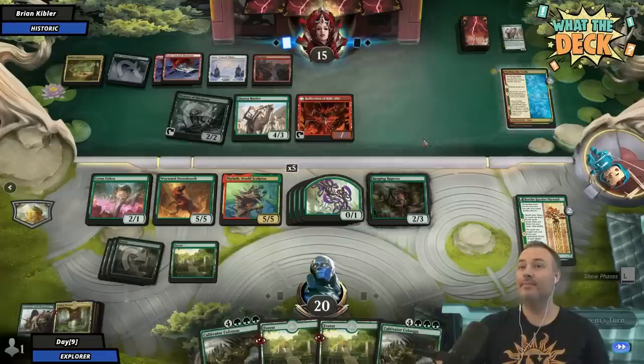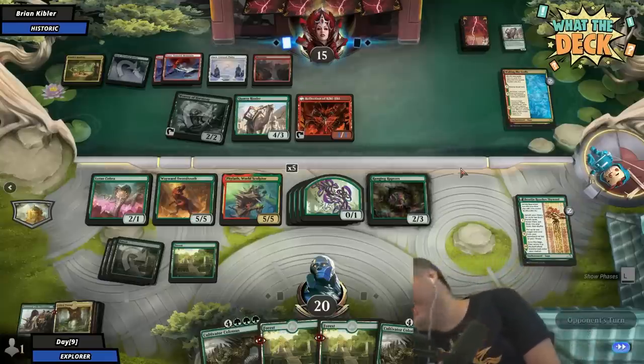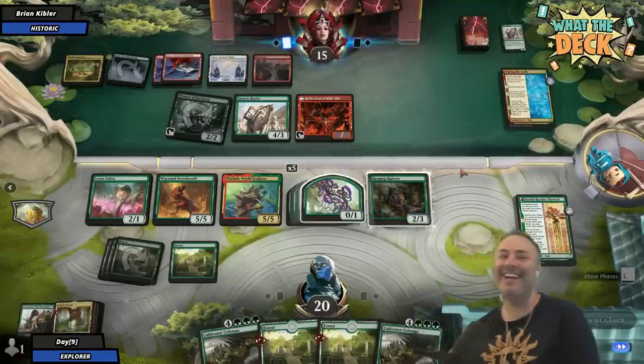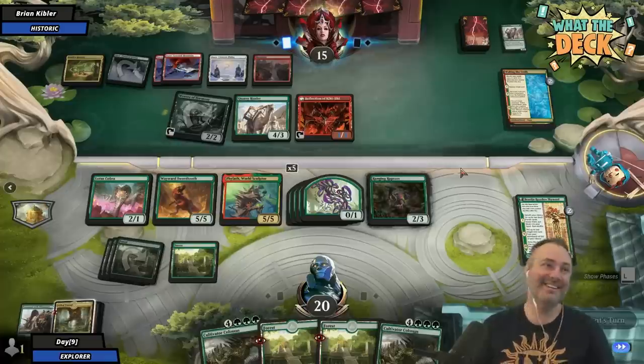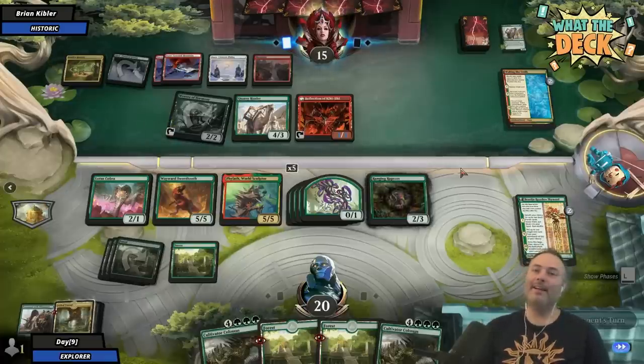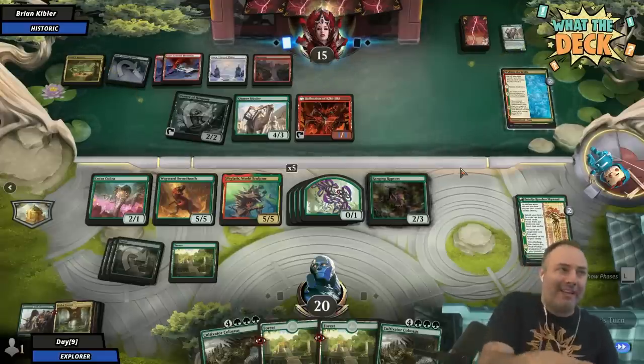Wait — do I not get to choose a new target for it? Oh, that was the only one in your graveyard, never mind. I screwed up. I thought the Fable Passage was the top of your graveyard, not the top of your library. I like the idea of copying it twice — like, I'm gonna put it on the battlefield but then put it on a little faster, and then it hits the battlefield.